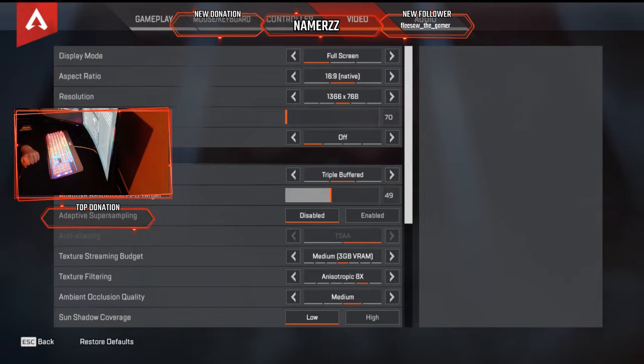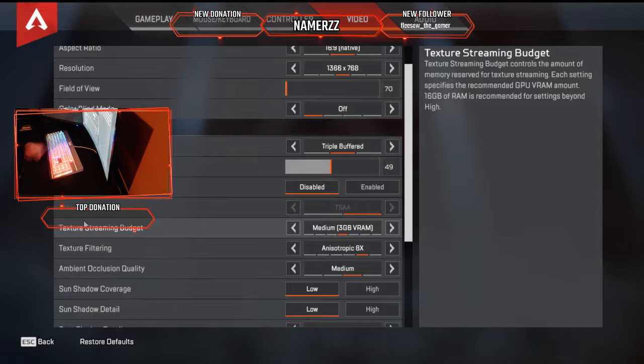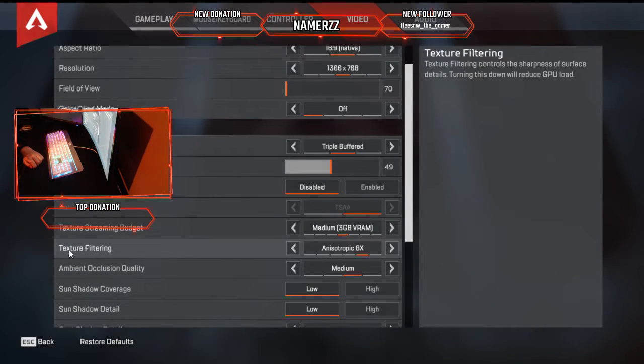If you're streaming, go to Texture Streaming Budget. Mine is set in the middle at three gigabytes. Setting this lower will give you better FPS while streaming.